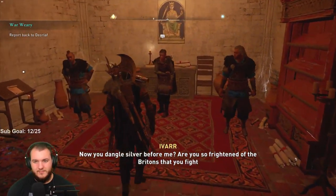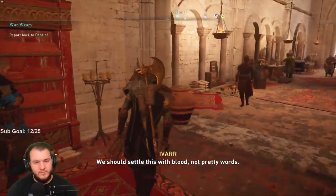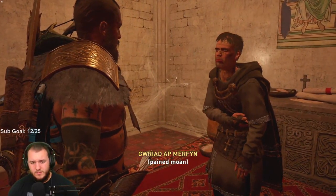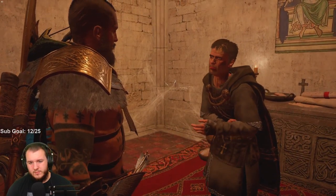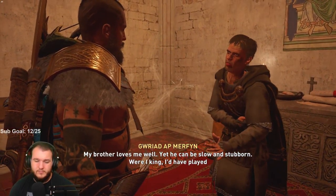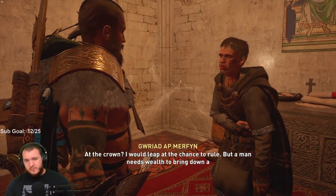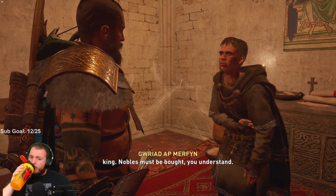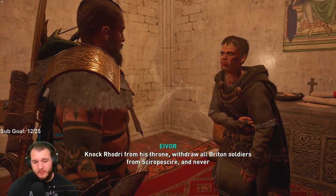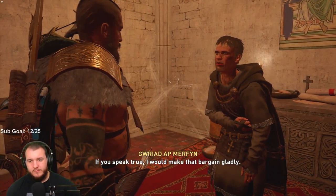You are Guriat, are you not — brother to King Rodri? So I am, and a bruised pawn in your bloody game. My brother loves me well, yet he can be slow and stubborn. I would have played all this quite differently. What if you had the chance at the crown? I would leap at the chance to rule, but a man needs wealth to bring down a king — nobles must be bought. I make no promises, but I may be able to find you the silver you need. Knock Rodri from his throne, withdraw all Briton soldiers from Shropshire and never again threaten this border. If you speak true, I would make that bargain gladly.